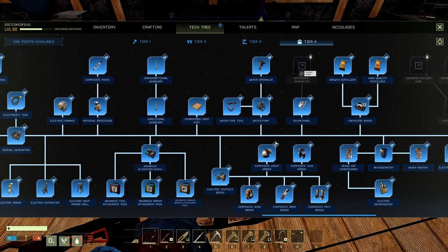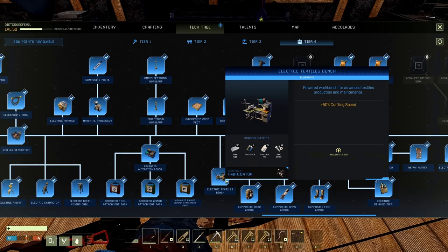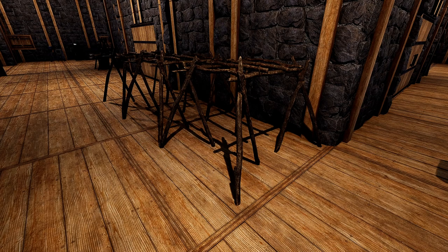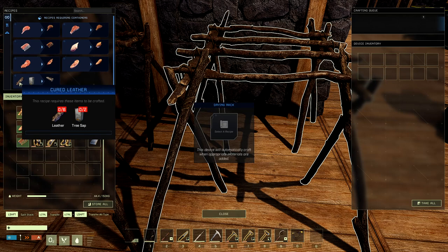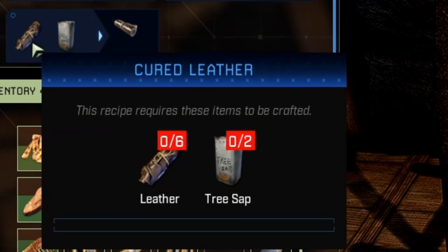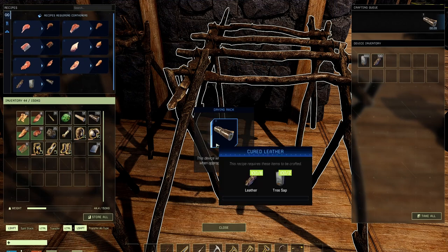You can also go to Tier 4 and learn the Electric Textiles Bench. This is crafted from steel electronics, concrete mix, and steel screws. It requires 2,500 electricity to run and has a plus 50% crafting speed. This allows you to craft the composite armor set. Now, how do you make Cured Leather? Cured Leather can now be crafted in your Drying Rack — all you need is 6 leather and 2 Treesap per Cured Leather. Once you put the Treesap and leather in, it starts crafting Cured Leather. It takes about 33 seconds per Cured Leather.